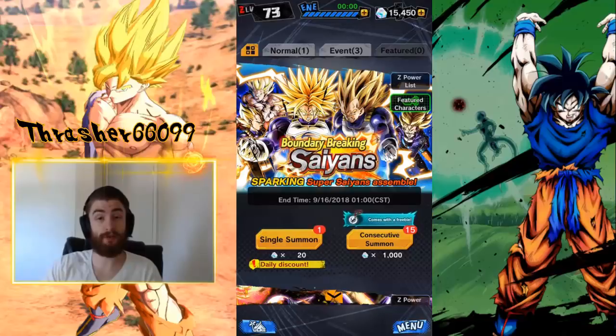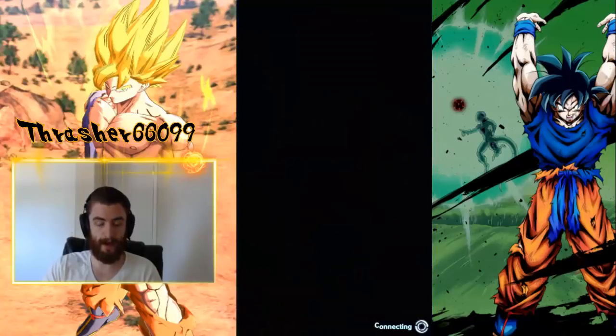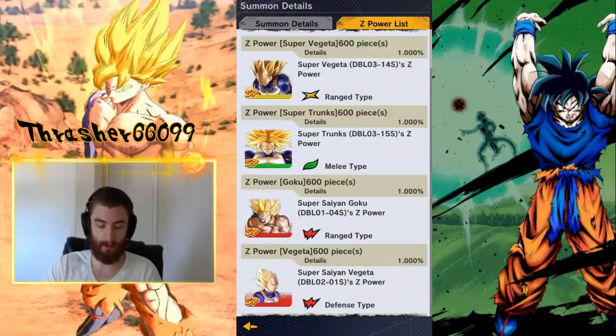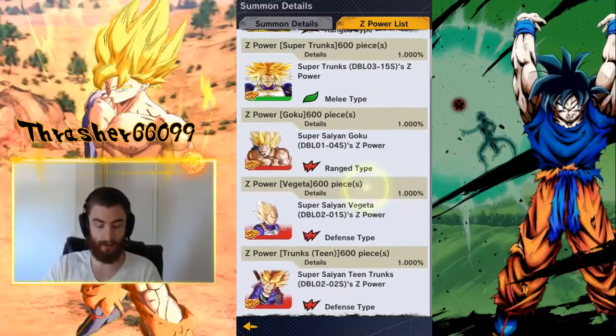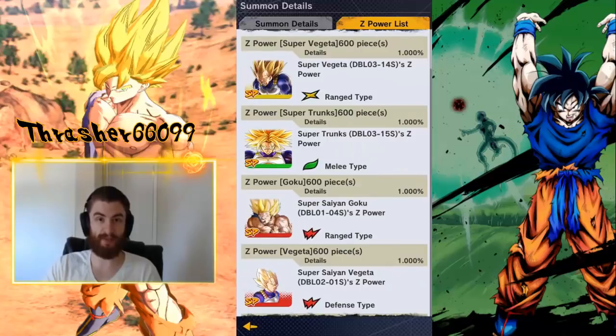So first thing we should do is look at the featured characters. Before we look at these two new featured characters, I want to show you the five sparkings that you can actually get. If we go to Z Power List on the right here, we see these are the five characters we can get — the five sparkings, they're 1% each. These three down here you already know; they're older characters, starting to show a bit of wear, and they're not really on par with a lot of the current top tier units. So let's talk about these two specifically, and whether or not it's actually worth it to pull on this banner to go after these two units.